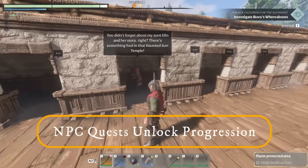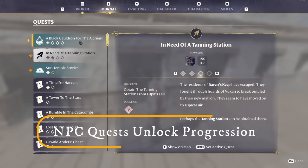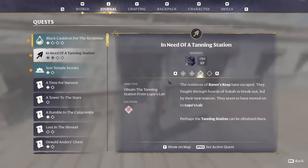Make sure you're doing the NPC quest lines — you'll see these in the quest log. For example, one quest is asking me to get a tanning station, which will unlock new crafting recipes and progress your game. Whenever you're feeling stuck, craft everything you've currently unlocked; if you still need new upgrades, head over to these quests, get them done, and unlock the next stage of your progression.